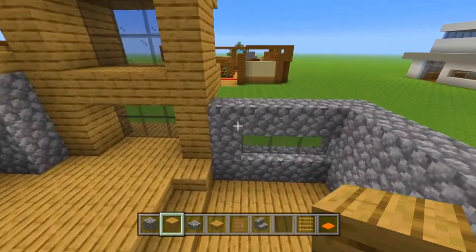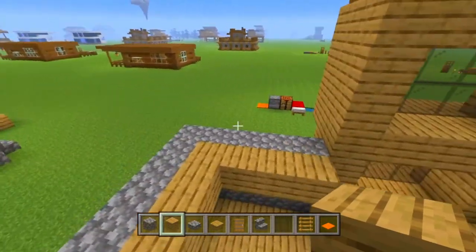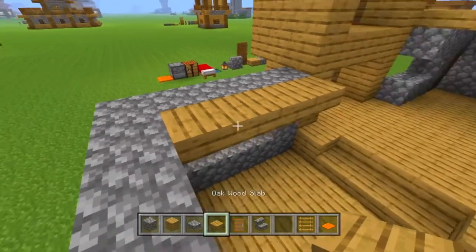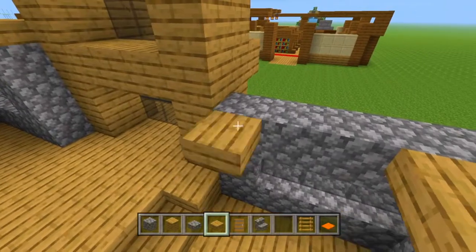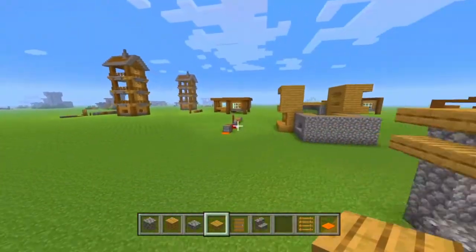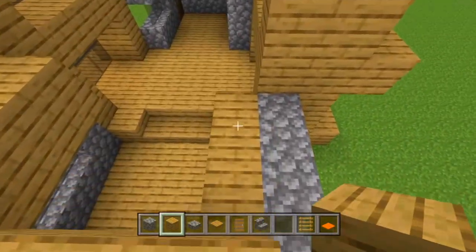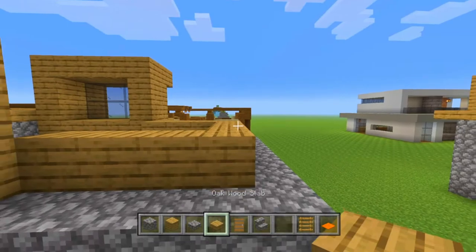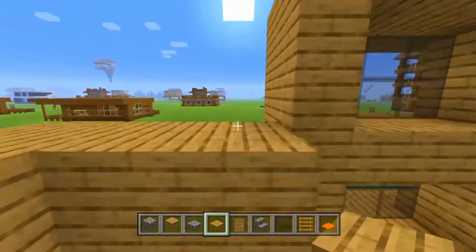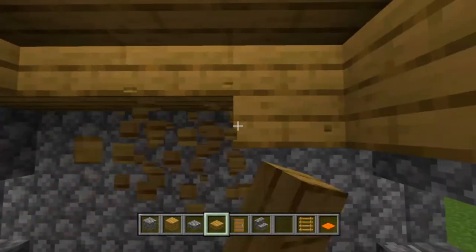Once we have that, we're going to take our oak wooden slabs and go all the way around this part right here. Then we take our oak planks and line that up, then take our oak slabs again and add an extra layer along all of that. Then we take our oak slabs and fill in this part of the ceiling. We can go ahead and break those blocks — we didn't really need those at all.